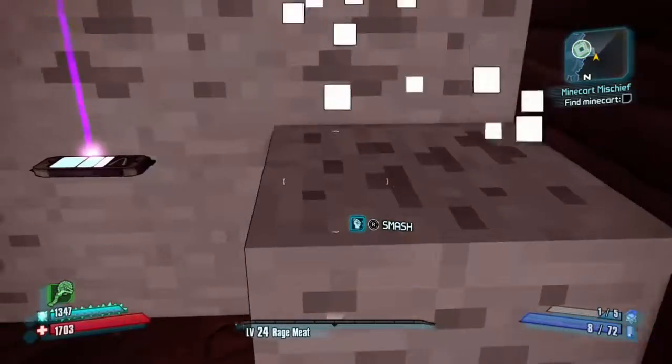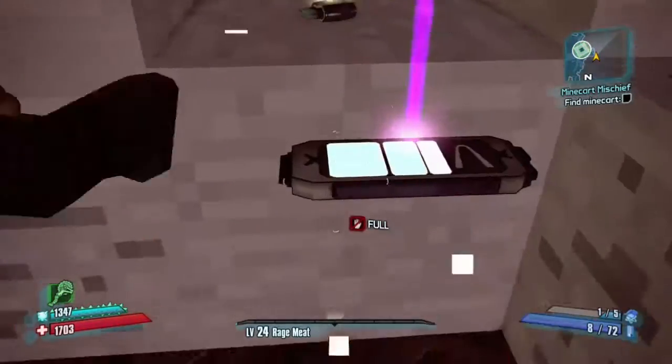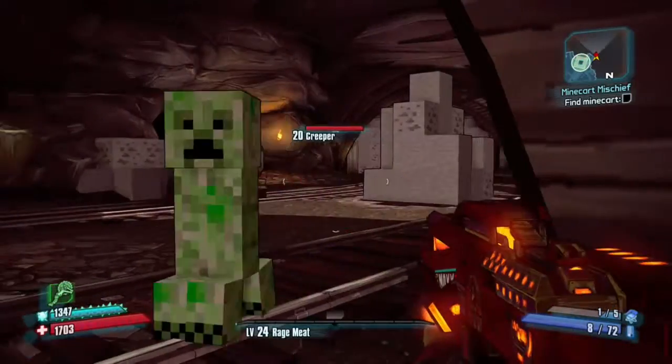Gotta collect those. Sand. Inside you'll find five to six Creepers. If you shoot them, they have a 50% chance of dropping a skin and a head.